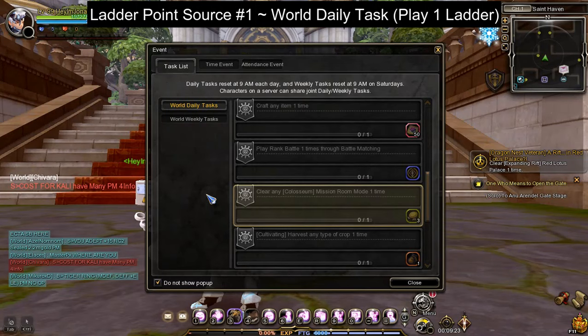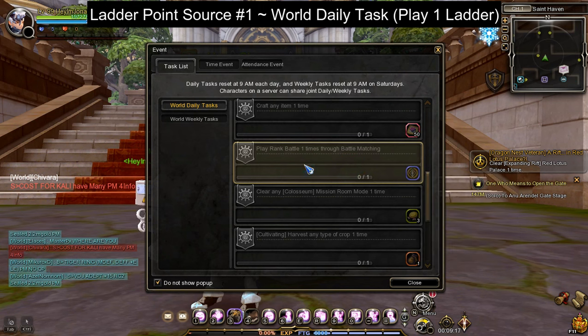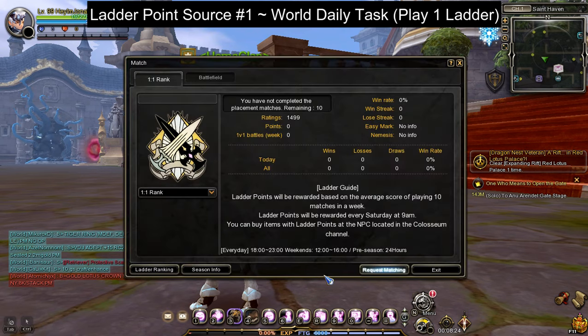So how do we get Ladder Points? The first way to get Ladder Points is by doing the World Daily Task: play Ladder Match one time. You can get 100 Ladder Points daily just by playing one Ladder Match. Please take note that you don't have to win the Ladder Match to clear this task. To play Ladder Match, just press the sword icon on the bottom right corner of your screen and press Request Matching to find an opponent. Please also take note that Ladder Matchmaking availability is scheduled — please refer to this section to learn about the Ladder Match schedule.